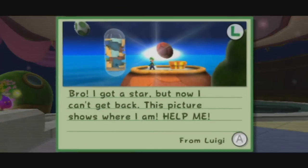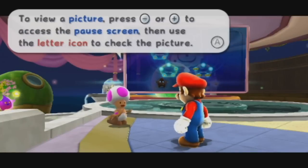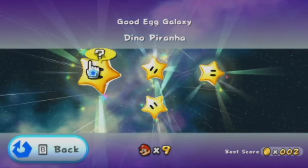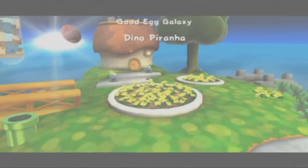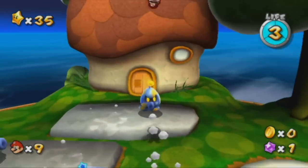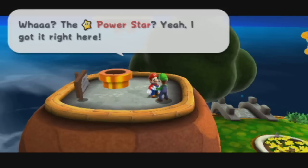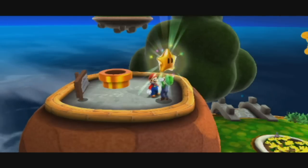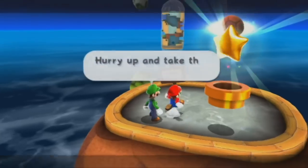And now we have a letter from Luigi - he finally sent us one. 'Bro, I got a star but now I can't get back. This picture shows where I am. Help me.' So you kind of have to play a little guess-the-galaxy game. That was Good Egg Galaxy, so let's just head right there - which is in the terrace, of course. There's like a little question mark above the Dino Piranha mission, which is a clue as to where Luigi is. You can see Luigi is on top of that house we've been to before. We can just use that trick to get up there and we've already finished the star - that is all there is to it. Some of the later Luigi stars will be a bit more complex, but that one is very easy. And Luigi gives us a star that he's been holding on to.